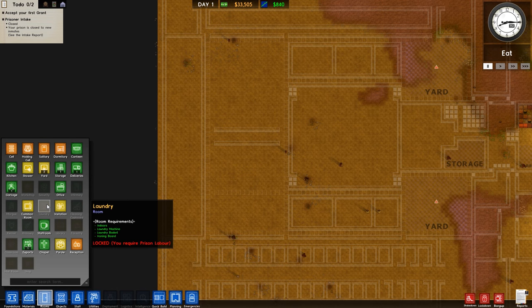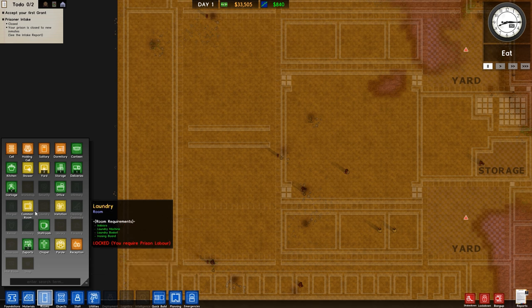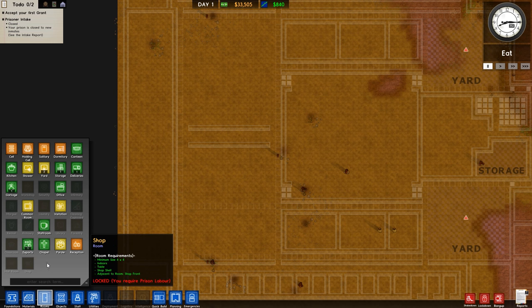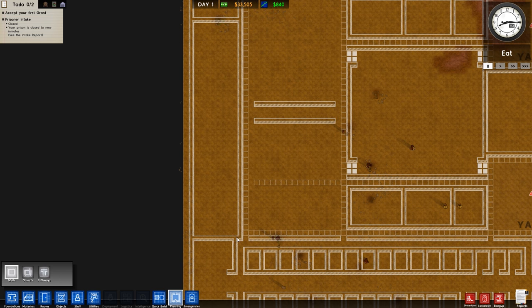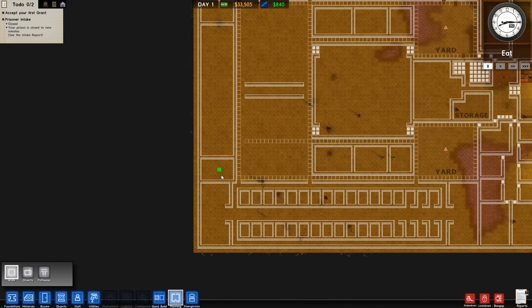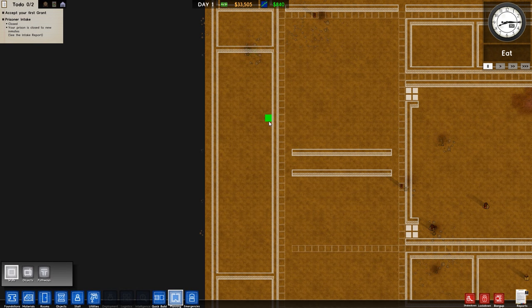Common room - yeah it's got one here and visitation yes, it's there. Staff room is in the bottom here. Exports across the road but we don't really need it permanently - it's just there to get the wood out. Chapel can be in one of these areas, parole we've got two of but we can shrink that down, reception we've got that as well. Infirmary, security, and workshop - we haven't got a workshop, we're not having one. Security we do technically have in this corner.